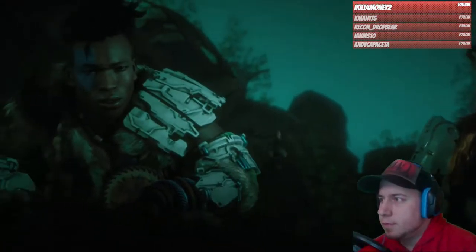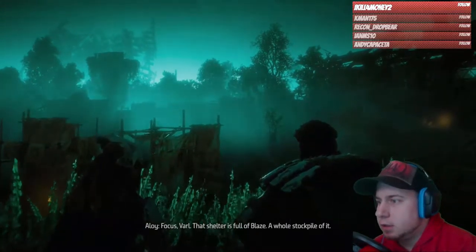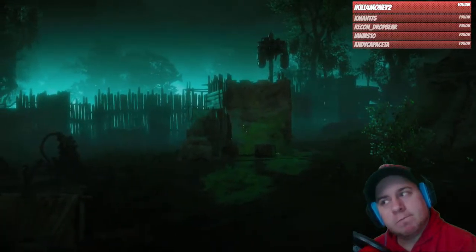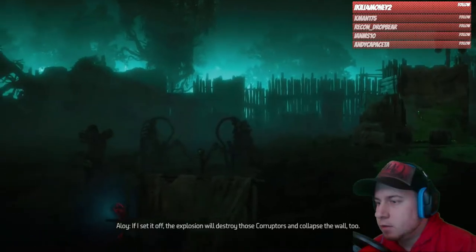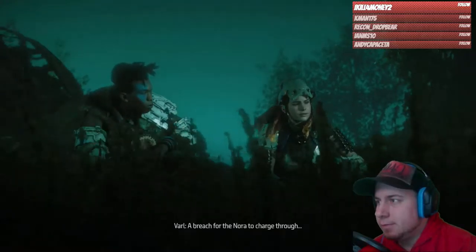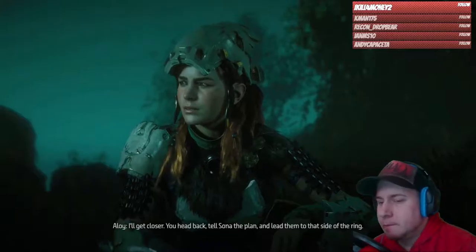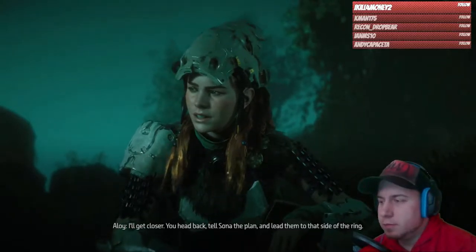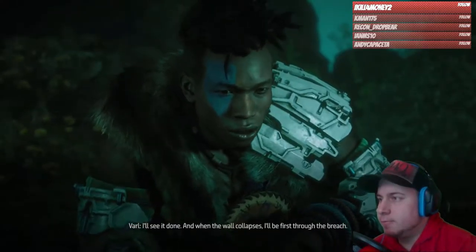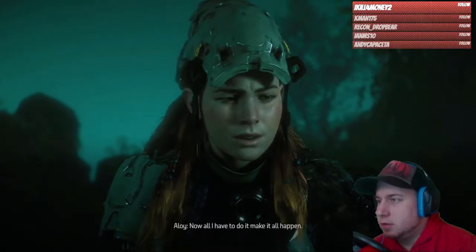See that covered shelter? Do you see those corruptors? That shelter is full of blaze — a whole stockpile of it. If I set it off, the explosion will destroy those corruptors and collapse the wall too. A breach for the Nora to charge through. Can't hit it from here though, we'll need to get closer. You head back, tell Sona the plan and lead them to that side of the ring. I'll see it done — and when the wall collapses I'll be first through the breach. Hey, be careful. All I have to do is make it all happen.